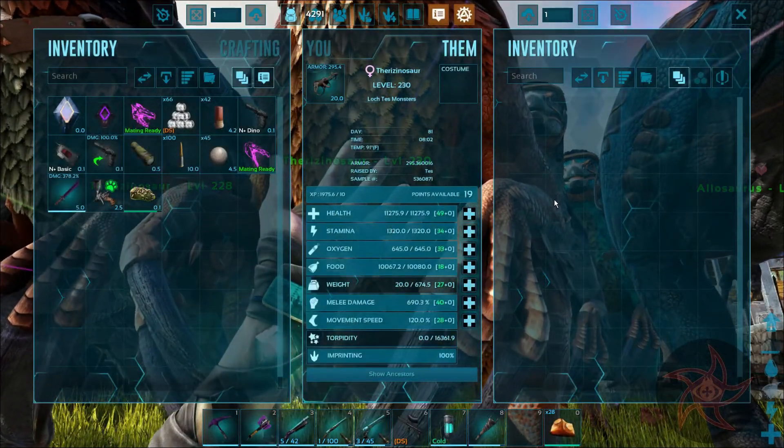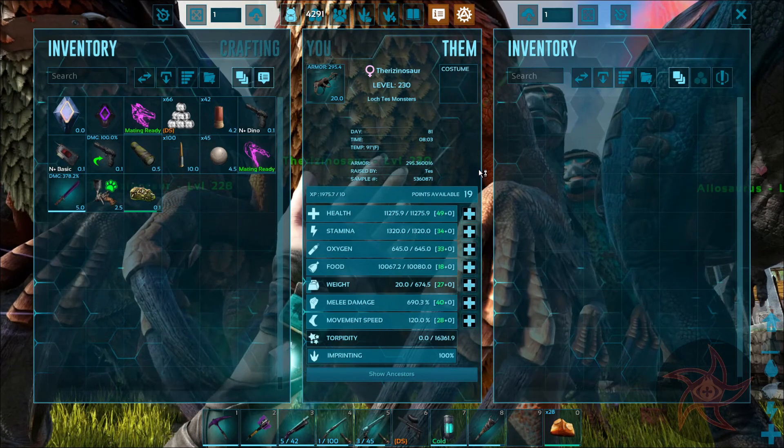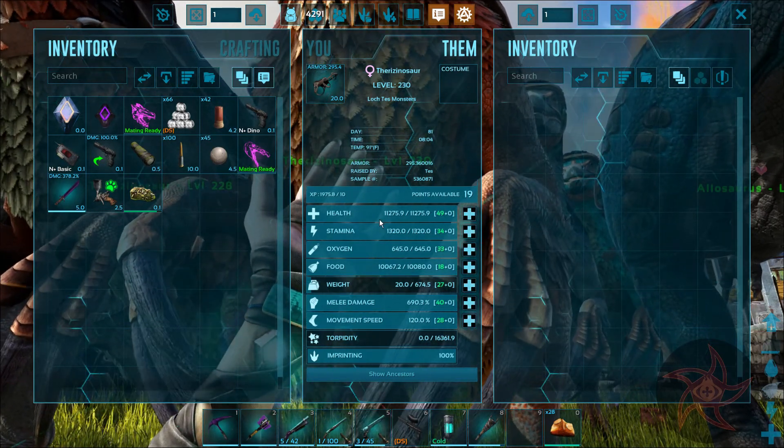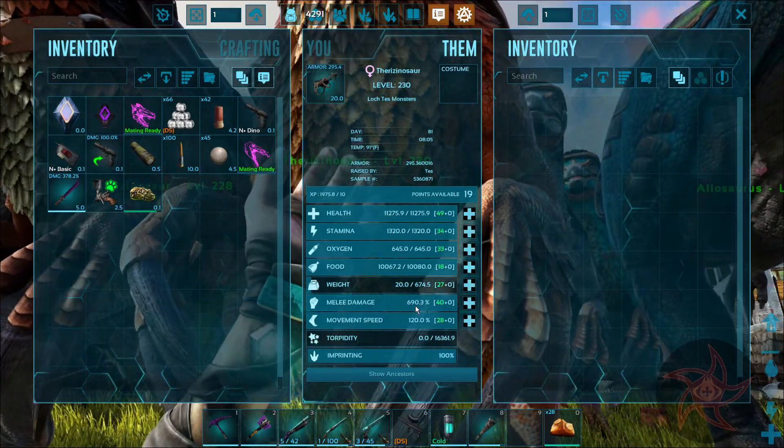These guys I couldn't get a good stable color on, so I'm going to be using the Dino Colorizer on them. But these are their base stats after imprint: 11,200 health, 690 melee damage.